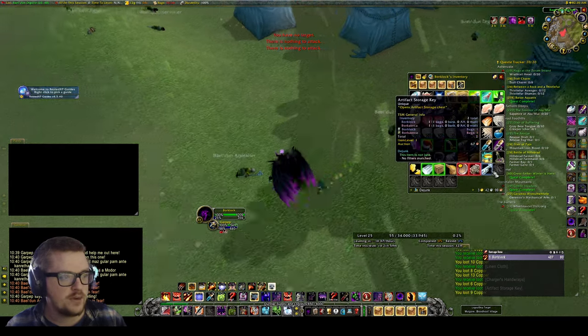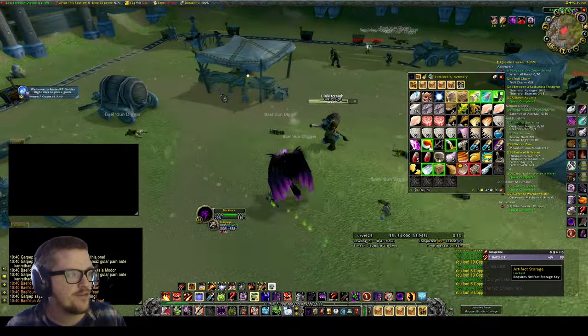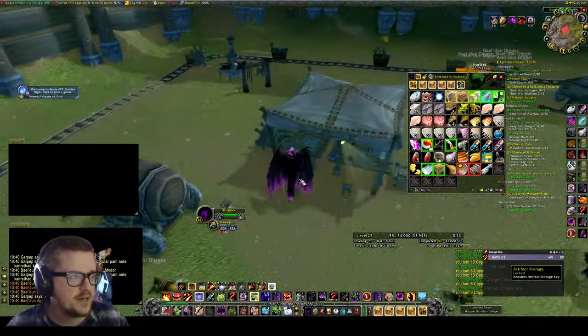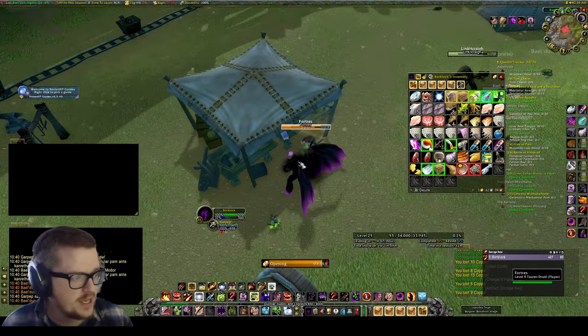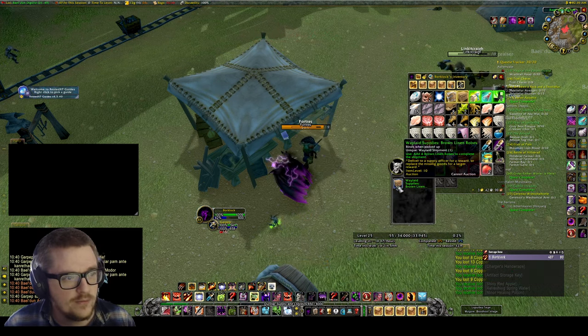We got one - an Artifact Storage Key! And the chest is actually here now, perfect. If the chest isn't there you can loot it with the key. Let's see what's inside - brown linen robes.